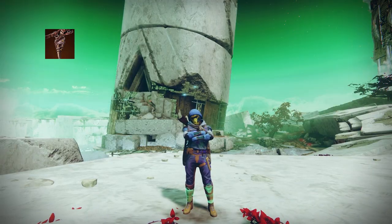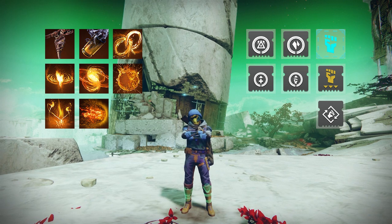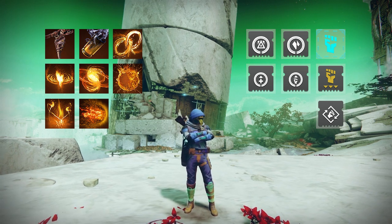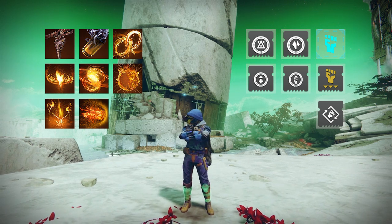With the combination of fragments and mods I designed for you, you gain your melee energy back between 0 to 40 seconds. Imagine three free rocket launcher shots every 40 seconds in the worst-case scenario.